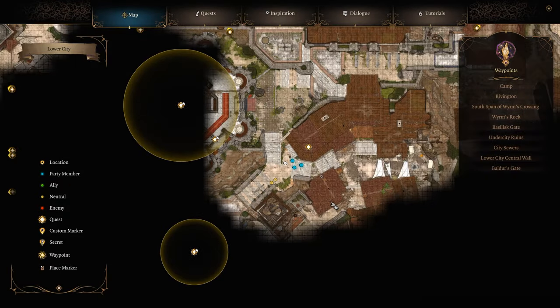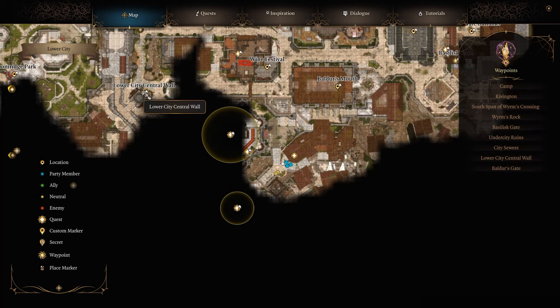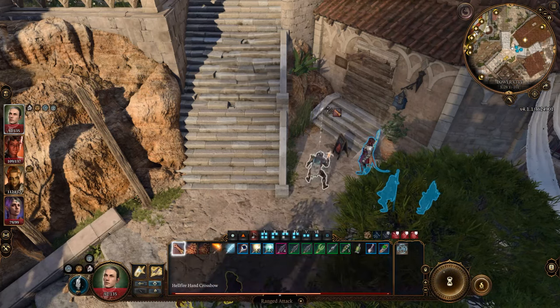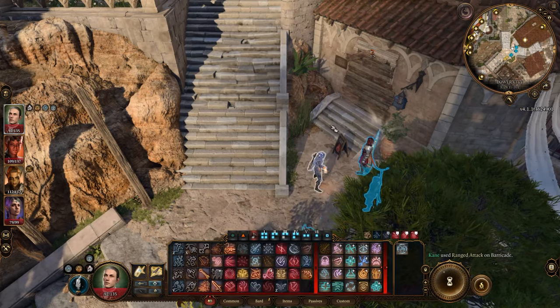You'll see Peartree's lifeless corpse on the floor with a chest right next to him. If you pull the chest to the side, you can unveil a hatch. It can be lockpicked or opened using Peartree's key, which can be found in the bookshelf next to his bed.